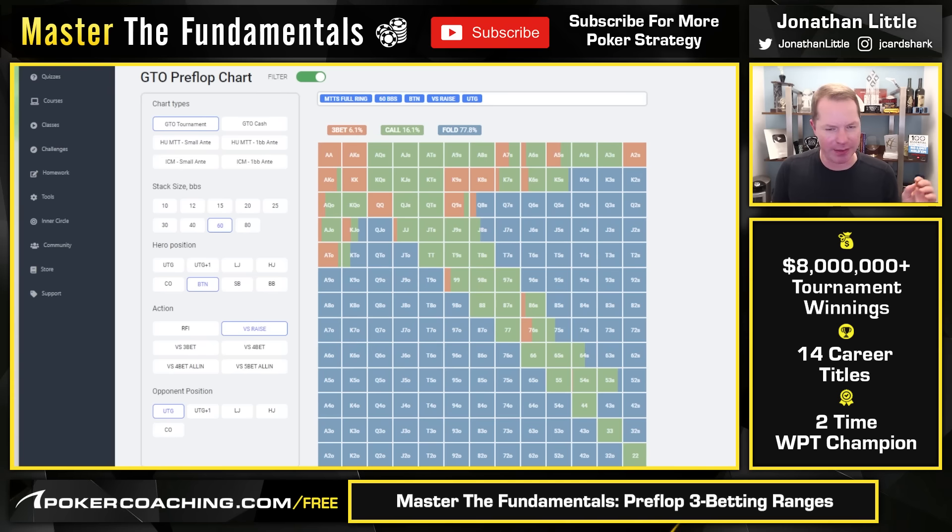Here is what you're going to do on the button when the under-the-gun player raises 8-handed. Notice we're only 3-betting aces, kings, queens, and ace-king for value. You're not 3-betting ace-queen suited; you're barely 3-betting jacks; you're not 3-betting tens. Nines doesn't really love it; all the small pairs don't love it. And then we're 3-betting with a decent amount of bluffs — almost all coming from ace-x suited, king-x suited, and offsuit high cards, plus a few suited connected hands like queen-9 suited, queen-8 suited, and 7-6 suited.